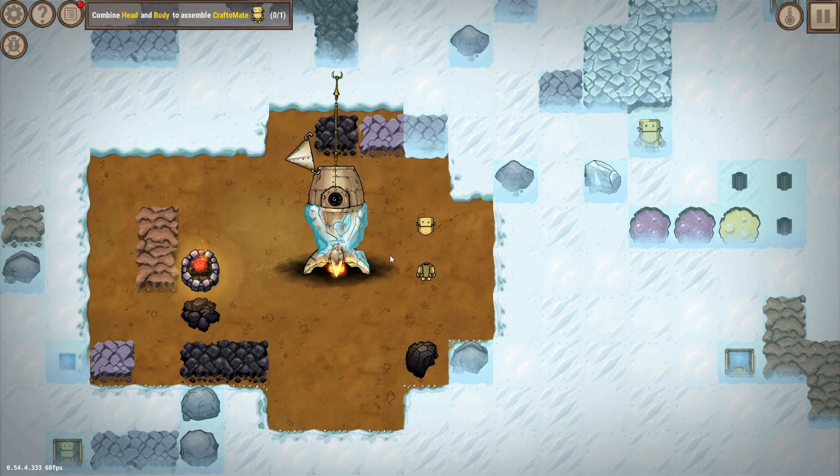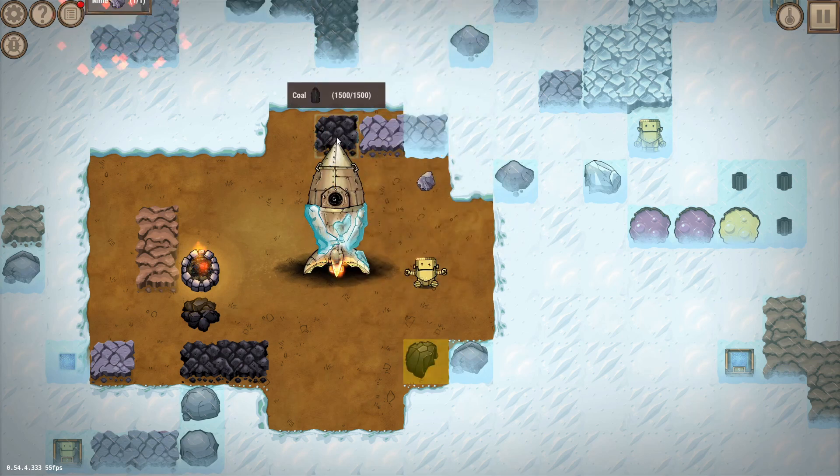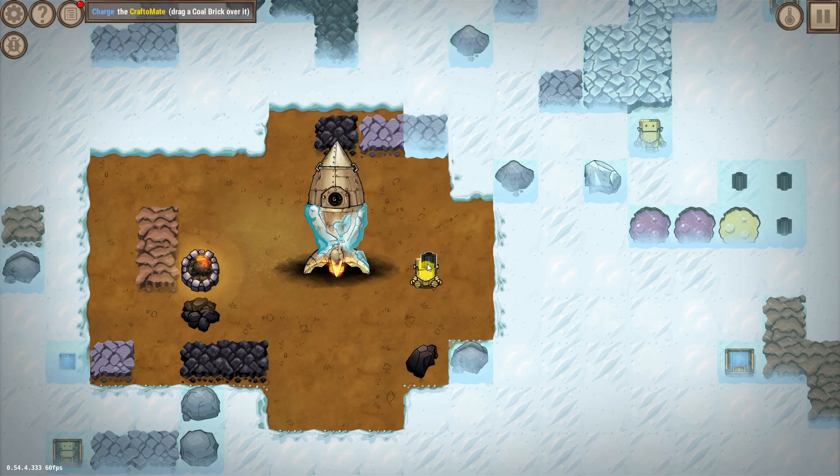We get a body and a head, and if we attach those to each other we have a robot. We can also make a rock and coal together to get a brick, and we can use that to let the robot eat it — that gives us our first source of fuel for the robot.